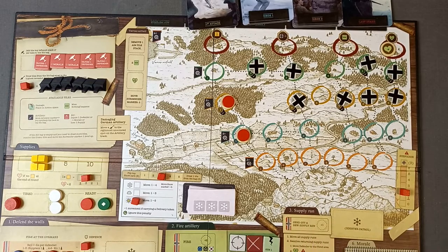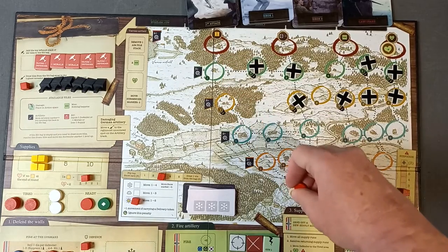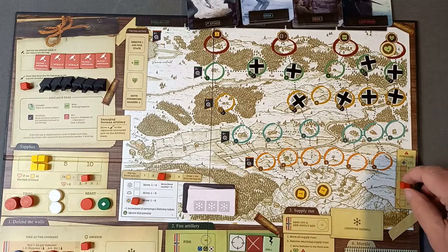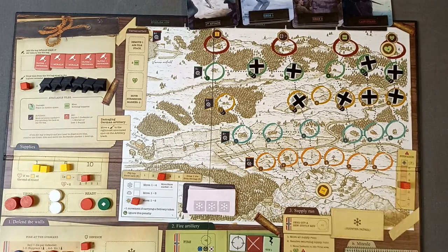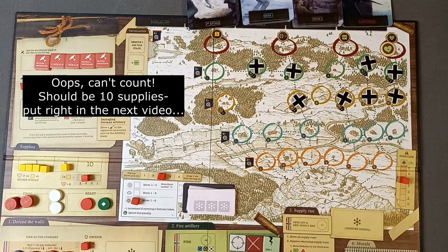Next the supply runs return. We bring the soldiers back — one, two — into the tired box. We get a plus one on morale and suspicion goes up unfortunately. We get two supply plus another supply: three supplies, bringing us to seven. Same with the second run: another morale gained, suspicion goes up, and three more supply.